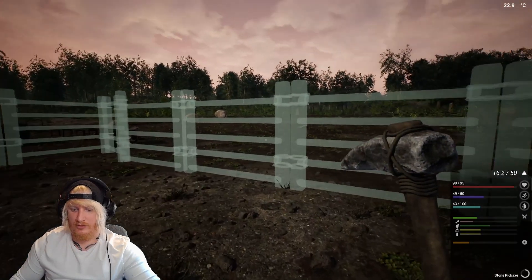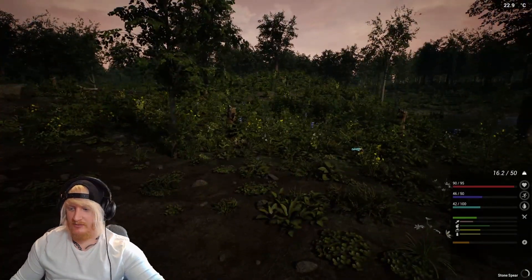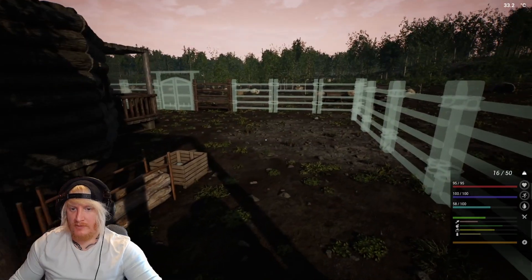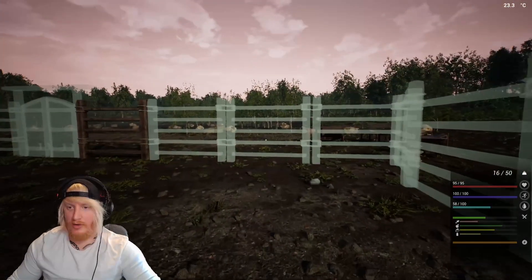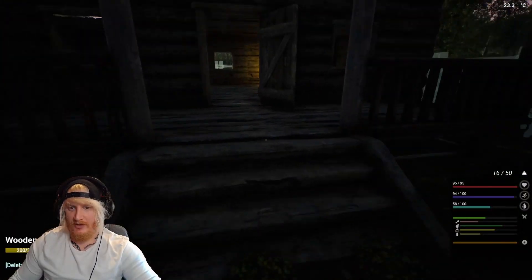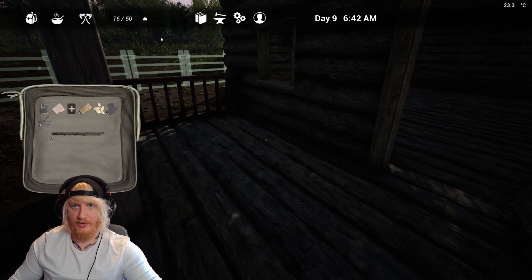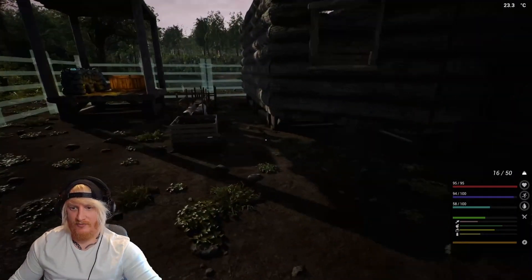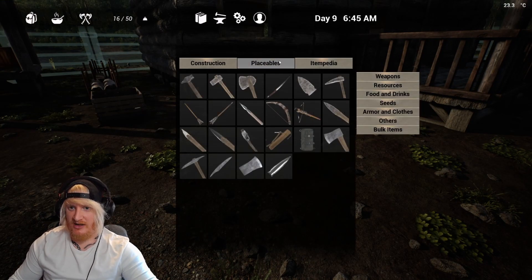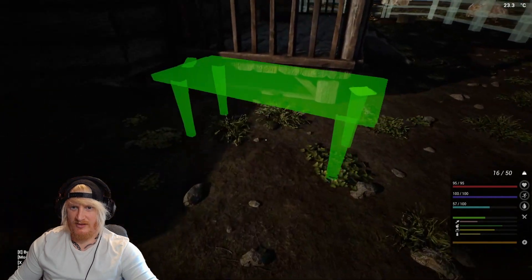We need some firewood. It's 9:28 PM, so nearly time for a snooze. Let's get some logs and start on this fence. Now for the butcher table - where should we put it? On the porch, or out here as a little butchering spot? Sounds a bit serial killer, but the butcher table is literally just 10 ingot - that's not even bad.